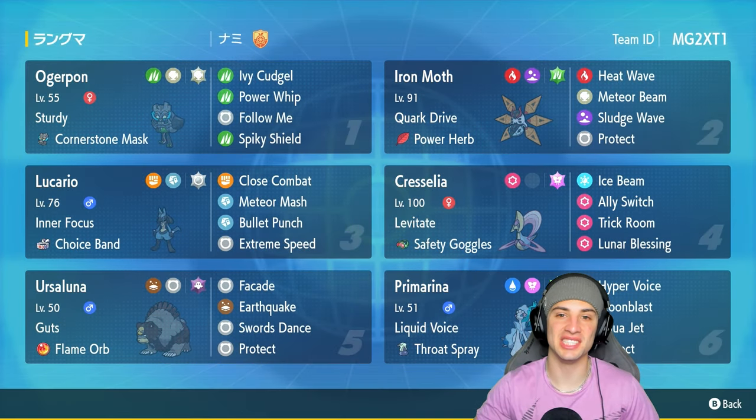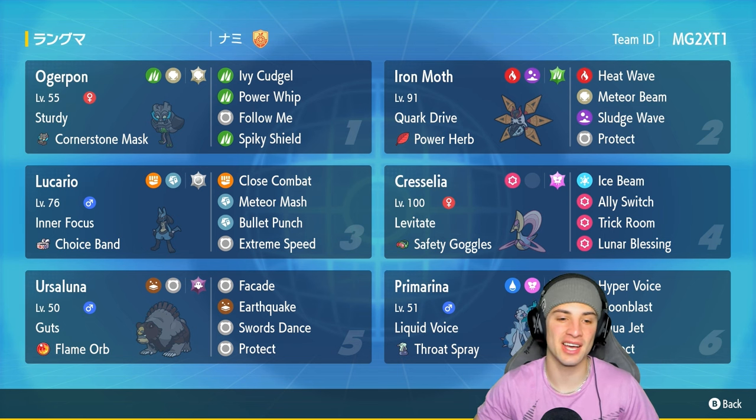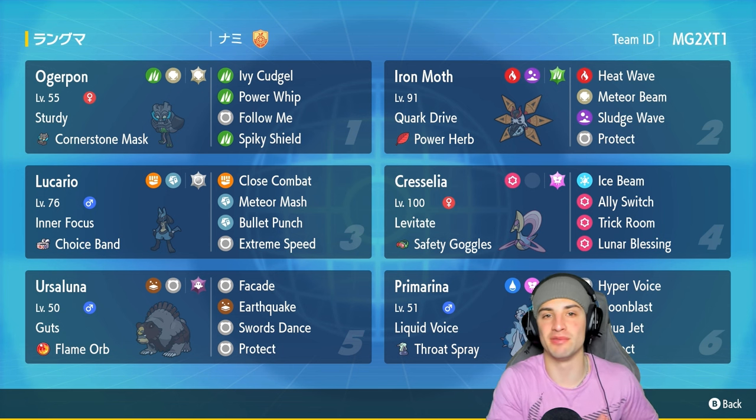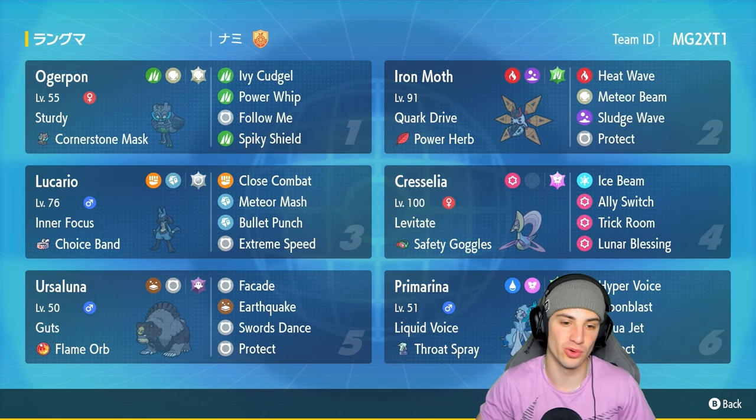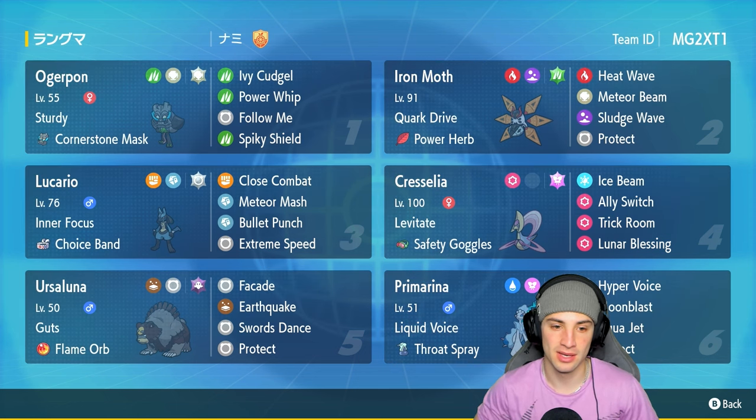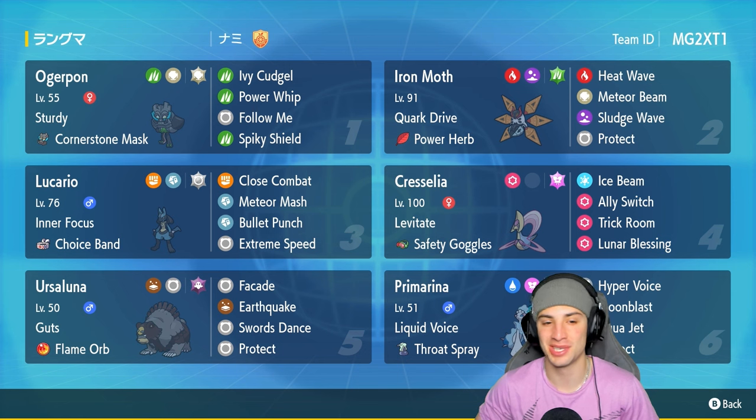What's going on YouTube, Jeans here, welcome back to the channel. In today's video we are using yet another off-meta team for ranked Regulation F, this time featuring Choice Band Lucario and Cornerstone Ogrepon. Lucario is one of the dopest Pokemon ever released — it's super cool, everybody loves it, so anytime I see a rental team with this Pokemon I'm going to use it because it's so fun and just looks so dope.